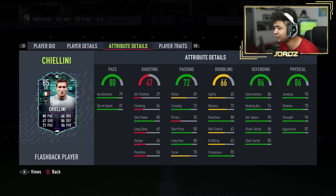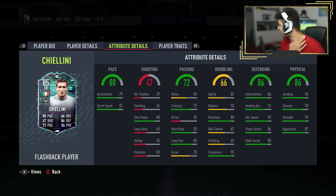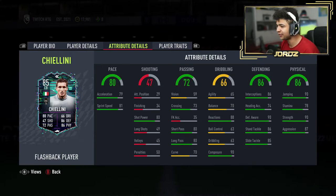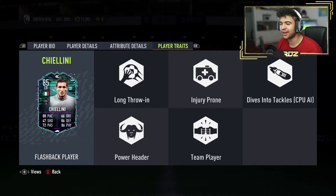His interceptions and stuff look incredible. Defensive awareness is banged up, strength is good. Stamina could have been in the high or mid 80s for me personally. Very good composure with 90, with his reactions being at 88 as well. So when it comes to tackling or trying to intercept the ball, you can go into the tackle and be sure that you can come away with the ball. He has heading accuracy 74, 90 jumping, 86 interceptions, 86 standing tackle, 85 sliding tackle, and defensive awareness at 80. Player traits are long throwing, injury prone, dives into tackles, power header, and he's a team player.